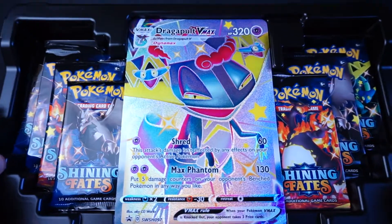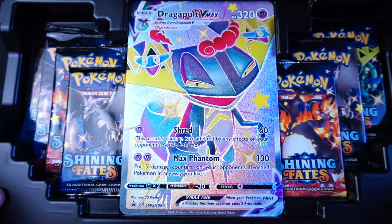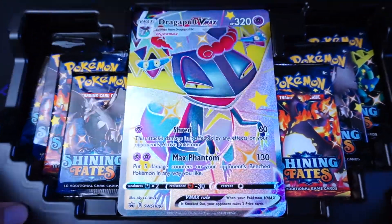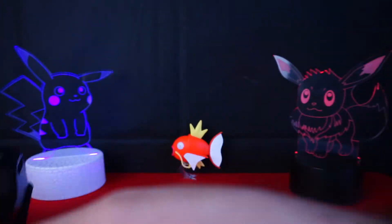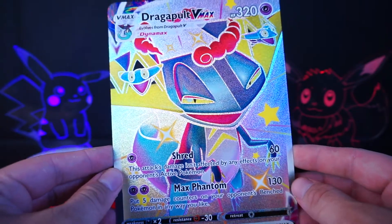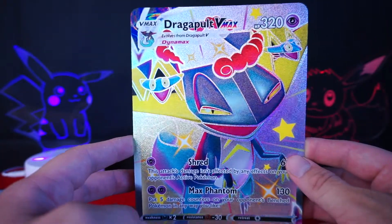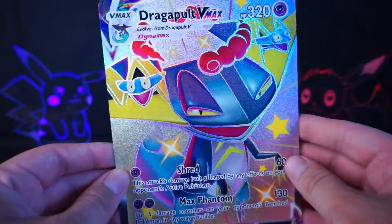We have this beautiful display here. We have the Dragapult VMAX as a big boy jumbo card. I don't think I have more than a couple of these hyper rare rainbow jumbo cards, so it's kind of nice to add this to my collection. There's a big indent there — looks like a really crappy tiny Beyblade Stadium. But this big boy is textured just like the smaller version. Centering isn't awful, we have some beat-up edges, but that's usually what you get on these giant cards.